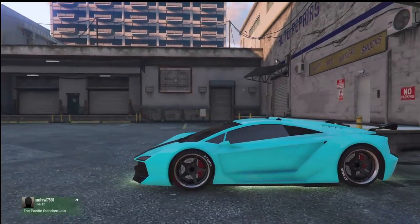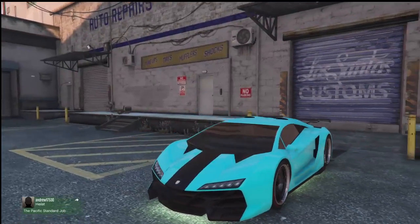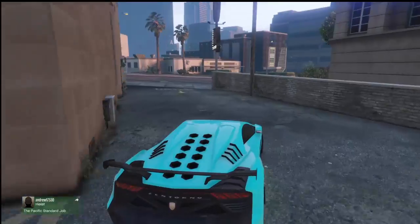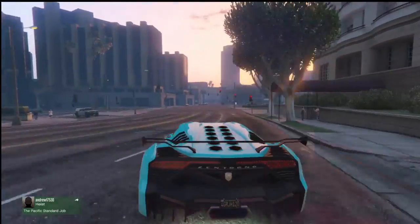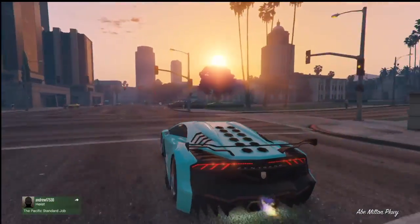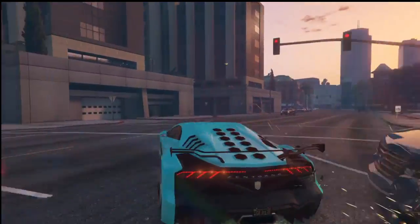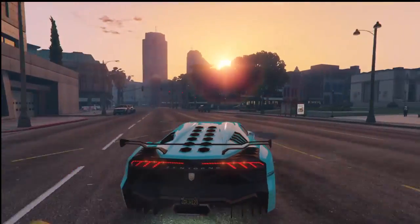I like how it looks on the Zentorno. This is Aqua — in the daytime it looks really nice, it sparkles, it just all looks nice. At sunset, this sunset looks amazing. So now we'll be on to the next modded color.